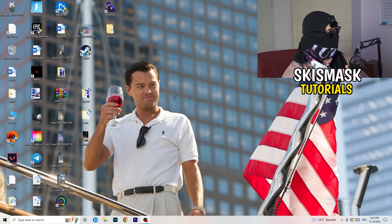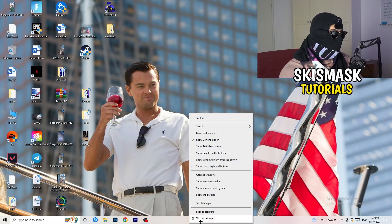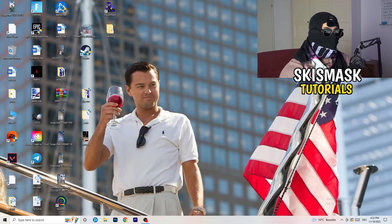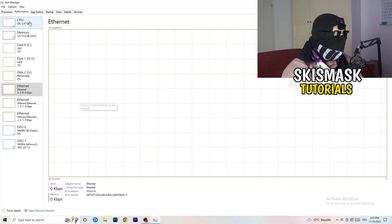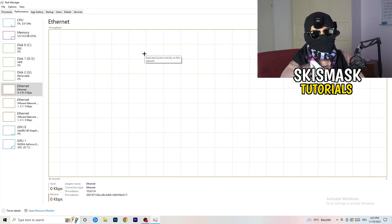Once you've checked that, let's look at what you can do on your PC to improve performance. Navigate to your taskbar — for me it's at the bottom. Right-click on it and open Task Manager. Go to the top-left corner of your screen where you'll see 'Performance,' and now you can see things like ethernet, GPU, CPU, and disk.